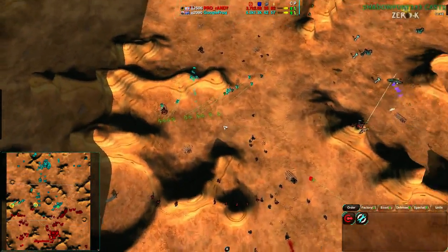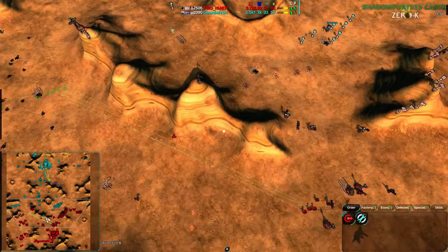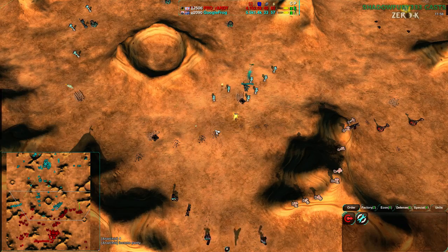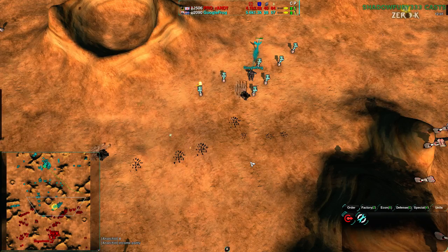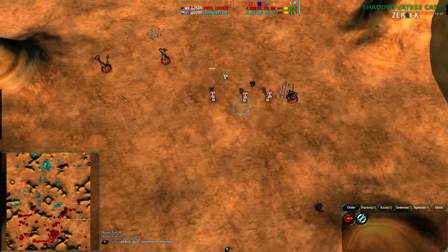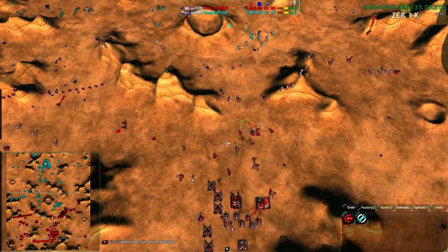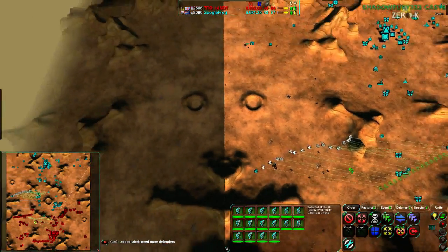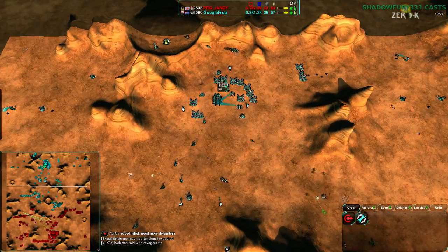The hawks — well the Seahawks are a football team. I only know about the Seahawks because they're about 100 kilometers south of where I live in Vancouver. Anyway, Google Frog's main defenses are starting to go down, though not quickly. A few glaives here would do the trick to get rid of those hammers. Over in the west there are a few dozen glaives. Rockos are being built for both players.